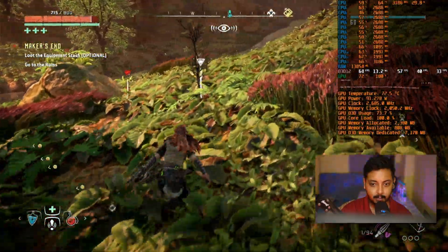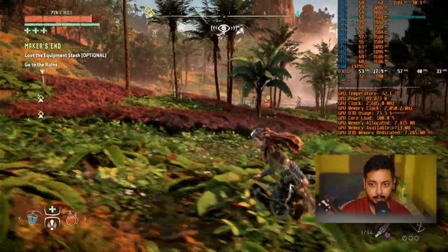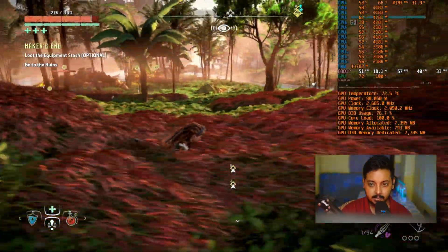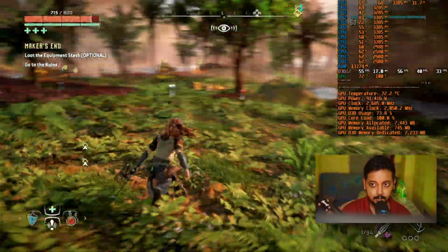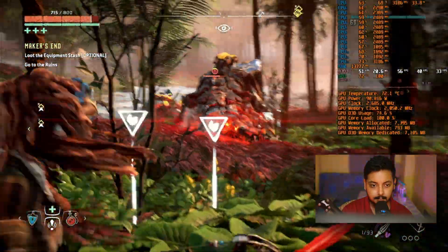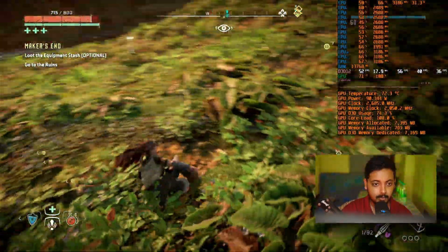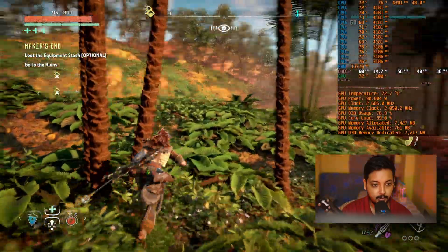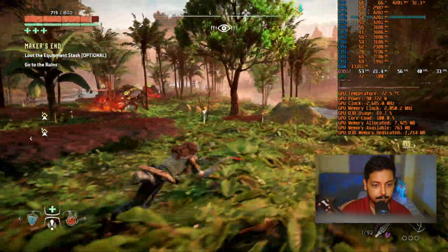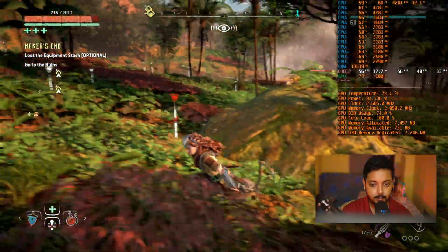We are below 60 FPS. Take a look at the GPU power draw — we are nearly pulling full power and that is typically a sign that we are GPU bound. GPU usage is at 100%. So we are averaging below 60 FPS with DLAA. But the thing is, it's kind of worth it because the game isn't stuttering much — it's pretty smooth. I am playing on a G-Sync display and I think it's fine.